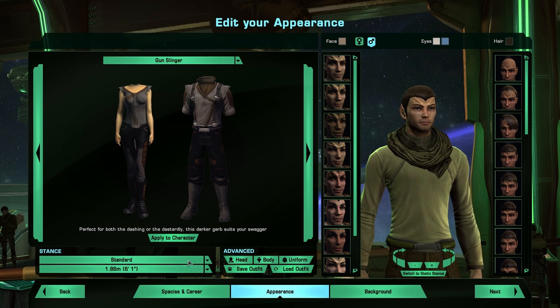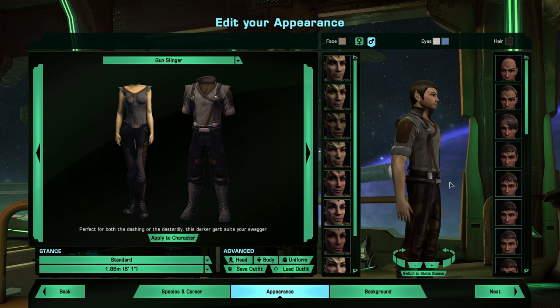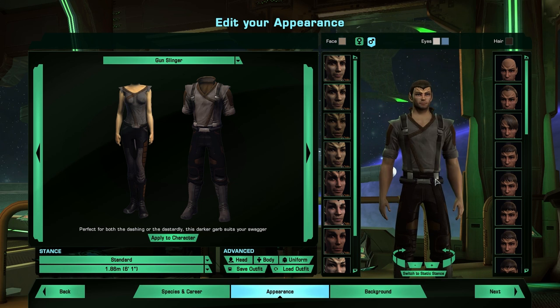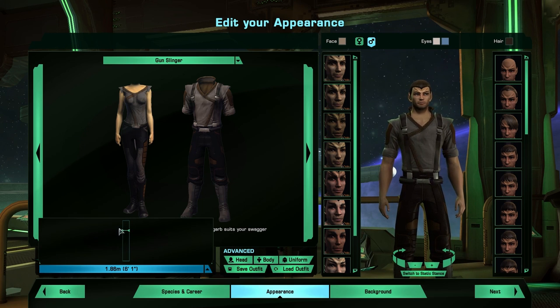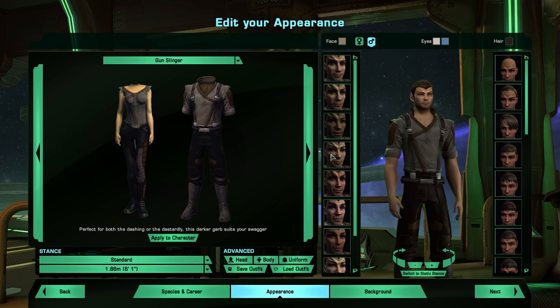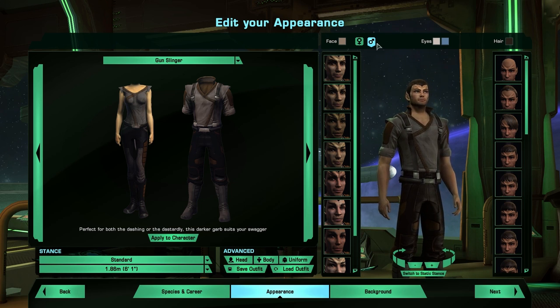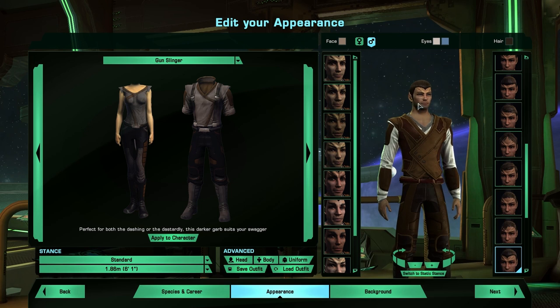Interesting — and there's a Gunslinger outfit too. You could totally create a Mal character like from Firefly with that outfit — all he needs is a couple revolvers on his side. You can change the stance, and his height is a slider now. In the advanced options you have head, body, and uniform, with built-in heads and faces to select from, plus different foreheads, hair options, face color, eye color, and hair color. You can still change between male and female in there as well.